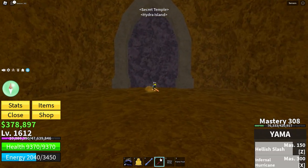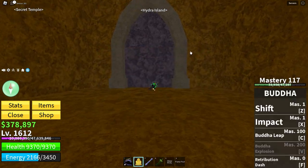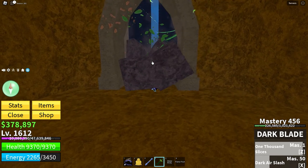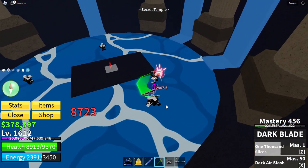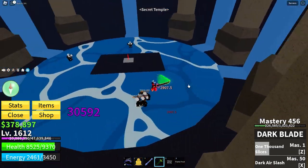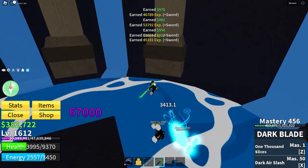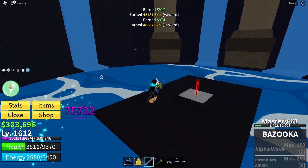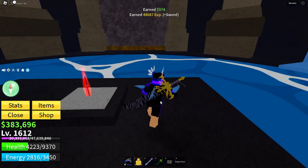I can't break this with the Yama, so I don't know what sword you can break it with, but I know I can break it with a dark blade. Once you're in here, you'll have to kill these ghosts. Once you've killed the ghosts, they will respawn. You will see the Yama. If you don't have 30 Elites, it will say you cannot pull this sword.